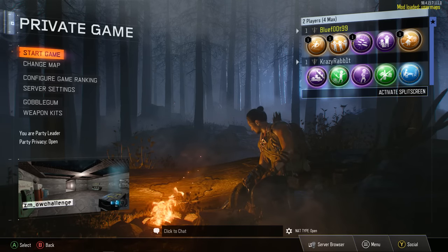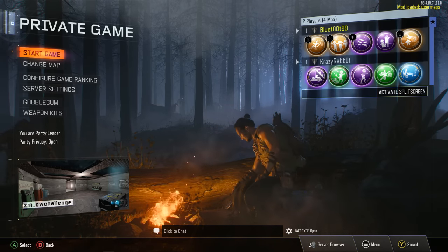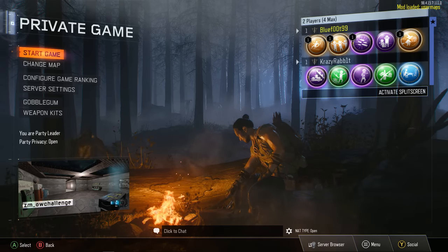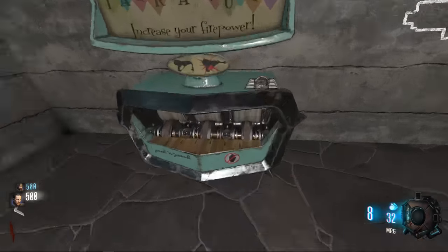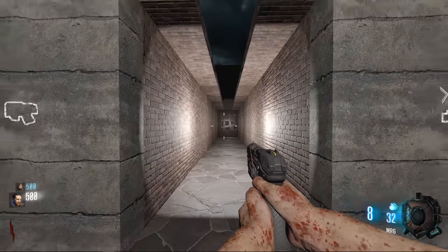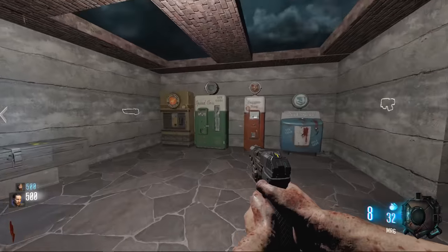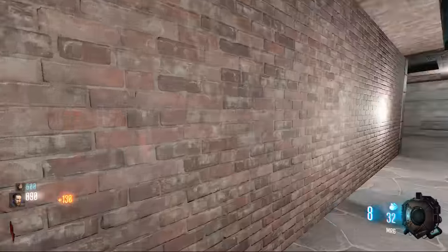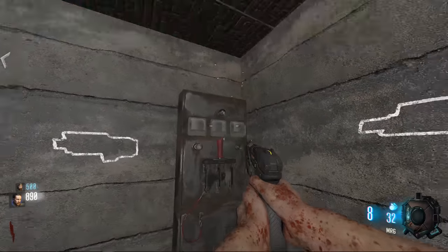Ladies and gentlemen, welcome back to another custom zombies video. I have with me once again Crazy Rabbit — you guys love him and we love making these videos. It's another one barrier challenge. This is the hallway of death. Training is not possible; I tried it on solo, and with two people it wouldn't be possible either. Oh, we found power — look at that, this is already so easy.